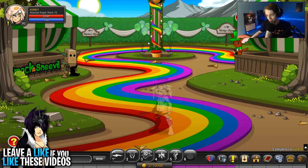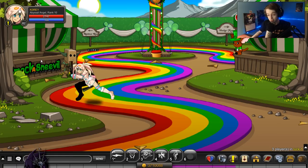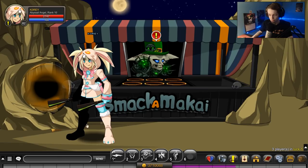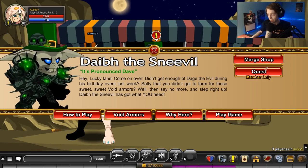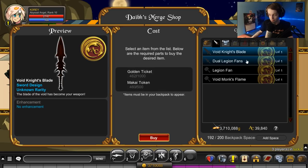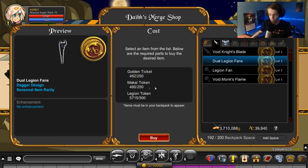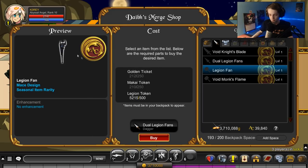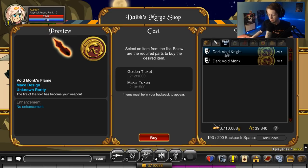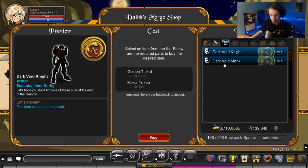Also added to the Shamrock Fair is a new minigame — or a reskin of an old minigame — with new prizes. If you go here, you smack a makai. There's a special merch shop just for this area with a blade dual legion fans, which I have not got yet — let me buy those so I can show you the animation on them, because they do have an attack animation. I'm pretty sure the monk flame is very expensive. Too bad there isn't a cape version — it looks like it would make a pretty good cape. Maybe they'll add that in the future.